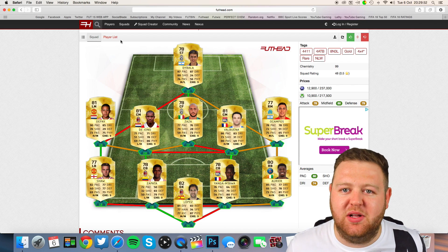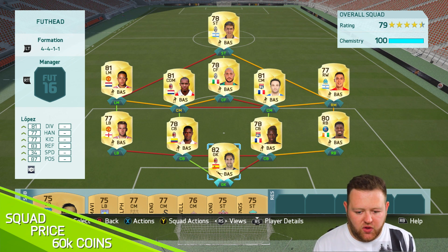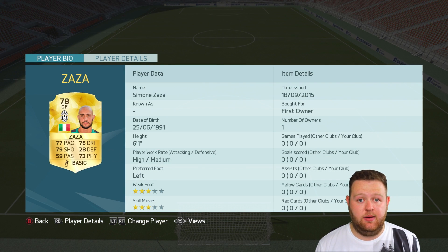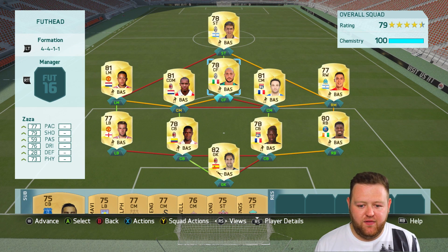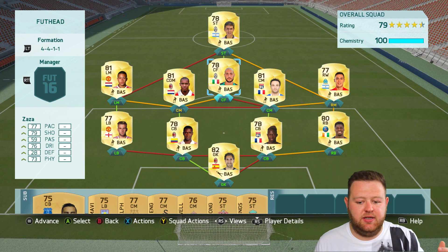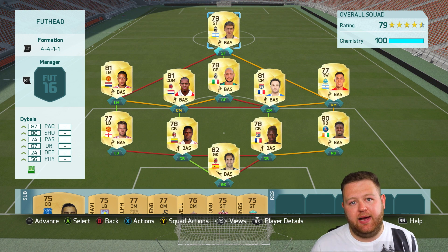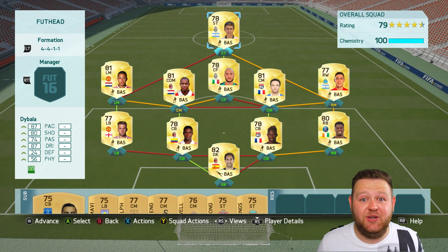I'll build this and meet you on the console in just a second. Okay, so this is the squad for the Foothead Randomizer today. We are on the console and it is looking all good. I'm quite interested to use Zaza — six foot one, decent pace, good shooting, left footed. I love left footed players on this game. Hopefully he'll be a decent partner for Dybala. I've set instructions for players to aggressively intercept the ball. I've told Zaza to be a target man, and I've told Dybala to push that back line and really try for through ball runs. Hopefully we'll do some damage.